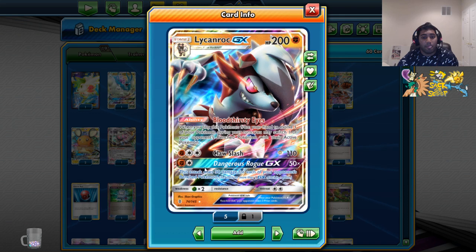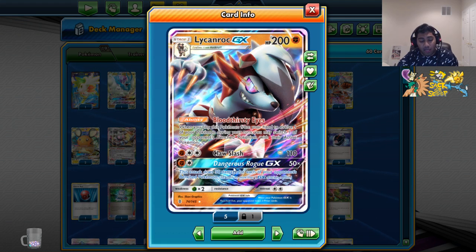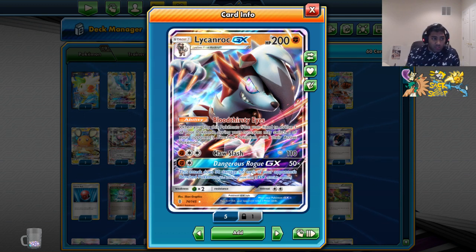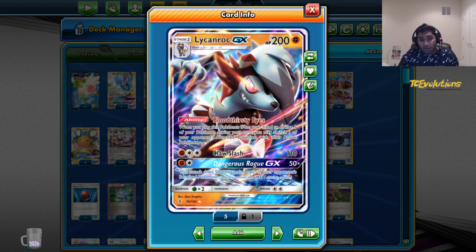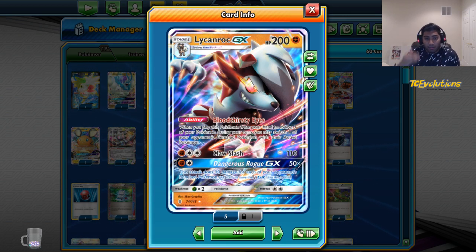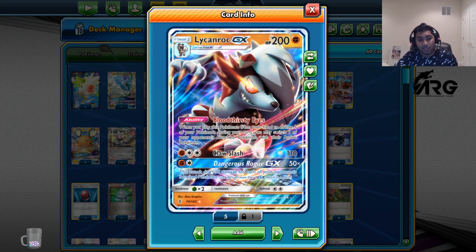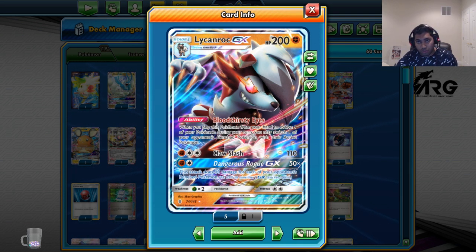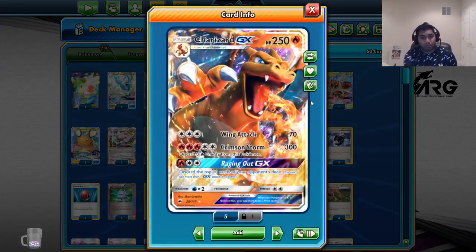Lycanroc GX is in the deck because of the Dangerous Rogue GX attack. It is a very cheap and cost-effective GX attack in case your opponent fills his bench against Turbo Dark — they go super ham, fill their whole bench up, have a Grinasect or Zoroark in the active and Skyfield in play, and you just Dangerous Rogue kill something. Having the versatility of Mew3 as a thick and tanky attacker means this attack can be done for one energy cost.